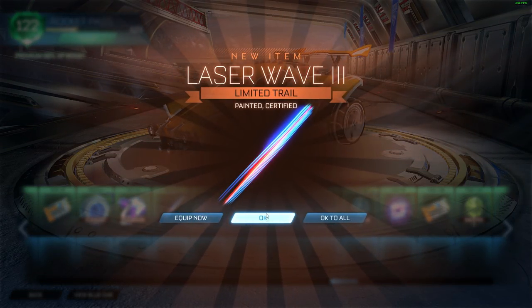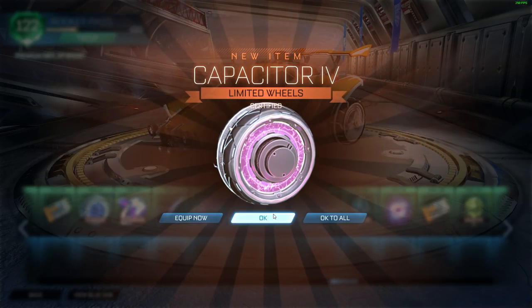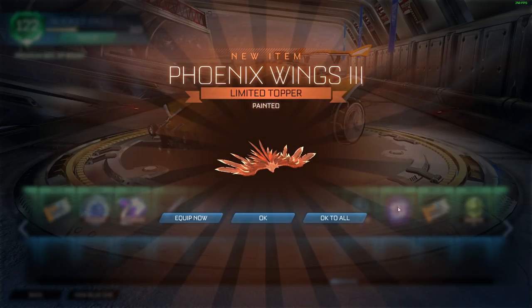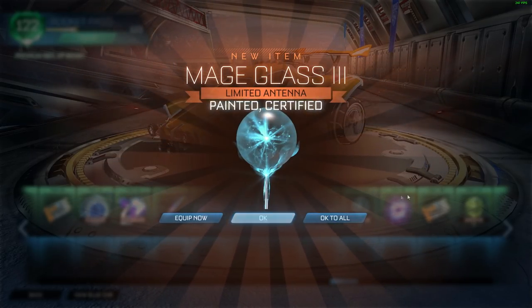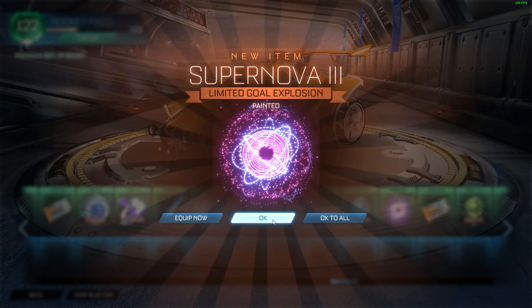Alright. Laser Wave again — don't really care too much. Capacitor — it's okay. Laser Wave. Phoenix Wings. There is a goal explosion — I can see it right there. So let's see, I think it's yeah, it's this next one. Painted — not bad, I like it. So I got a key. Mage Glass.